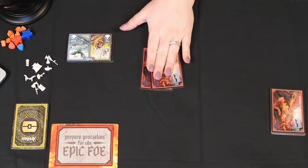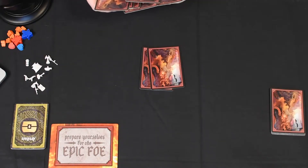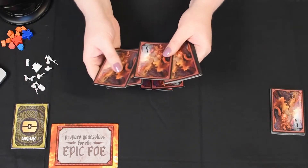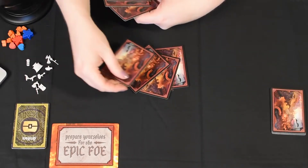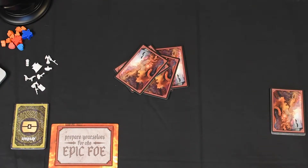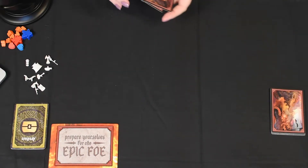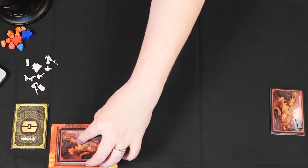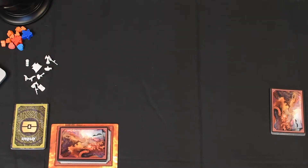To these two Dire Enemies we will select three basic enemies — one, two, and three — and put the rest back in the box. We'll give that a shuffle. Hopefully we don't get back-to-back Dire Enemies, but if we do, so be it. You're going to take your Horde deck and put it right on top of the Epic Foe. With that all set up, we're going to go ahead and set up the Capital City and the Outer Regions.